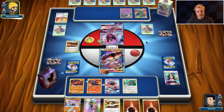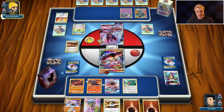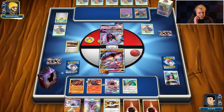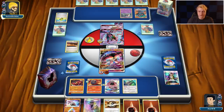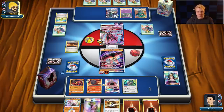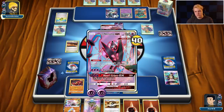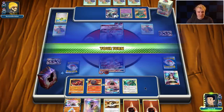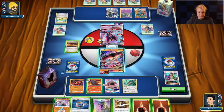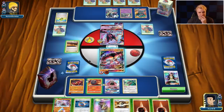There's an Inkay. There's a Max Elixir probably to the Marshadow — it's a whiff. He also whiffed the Floatstone. With our current hand we can actually get it — as long as he doesn't Field Blower our Floatstone again we can Guzma knock this out and then look to just KO the Marshadow or Necrozma GX to close out the game. He's gonna leave it active — alright. So we're gonna Choice Band here so this could kill the Marshadow next turn.